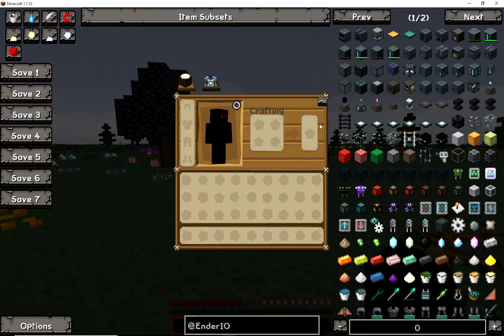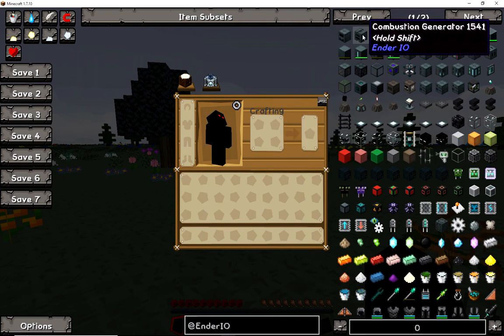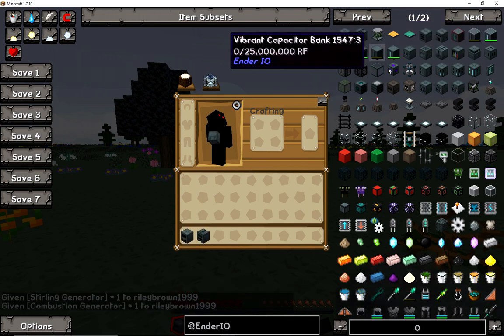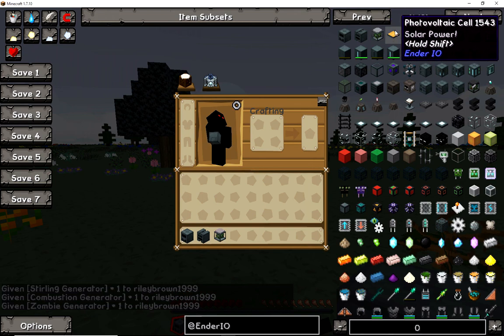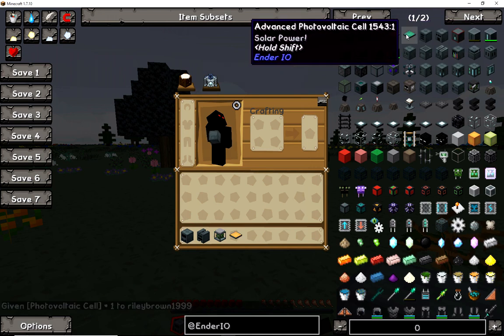We're going to do our best to stay with only Ender IO. As you can see, there is power available. You have a sterling generator, combustion generator, and you can do that as well. You also have a photovoltaic cell and an advanced photovoltaic cell - I could be saying that wrong, it might be photovoltaic.